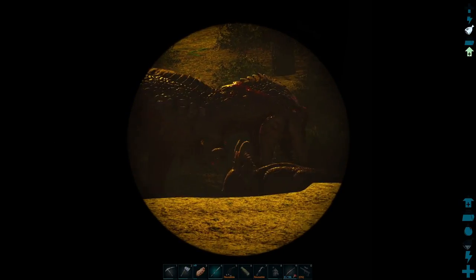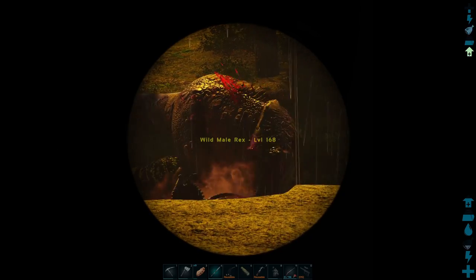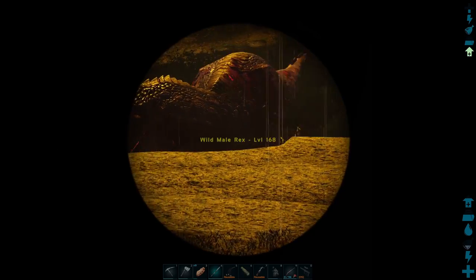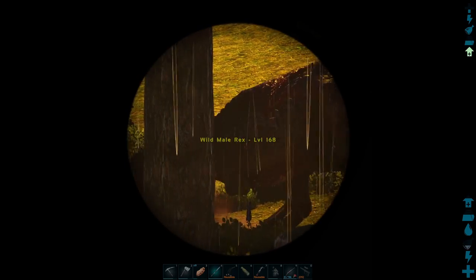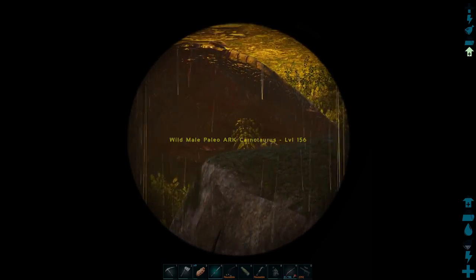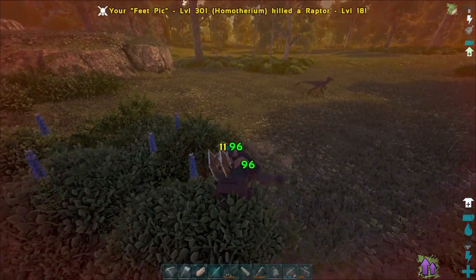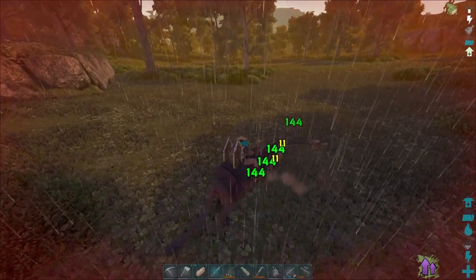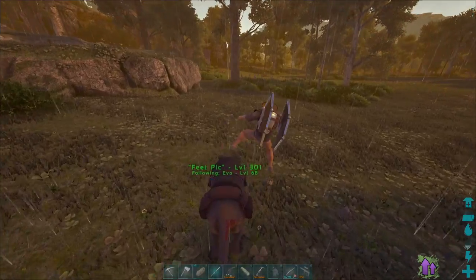Oh, it looks like the Paleocarno is actually killing that 168 Rex. That's interesting — usually the carnivores are all friendly and happy with each other. That does not seem to be the case. That Rex is going to die, 100%. Wow, Paleocarnos are so mean. Let's kill these raptors and then throw down the trap and try and get this Carno. We should be okay because we're using metal structures — so everything should be fine theoretically.